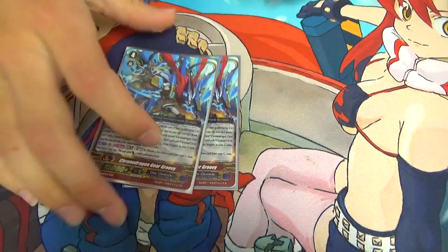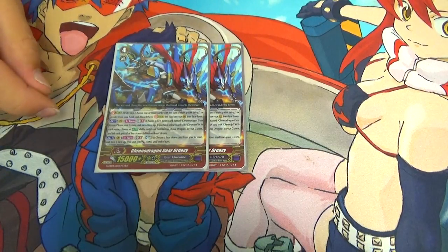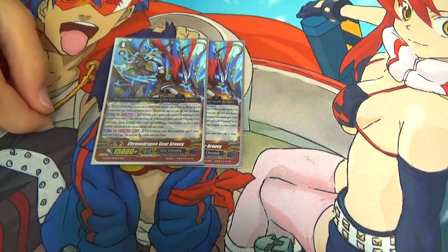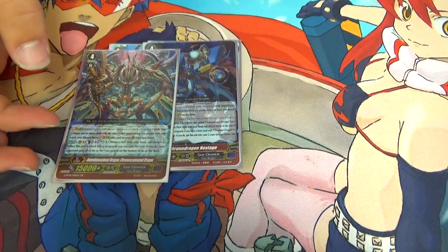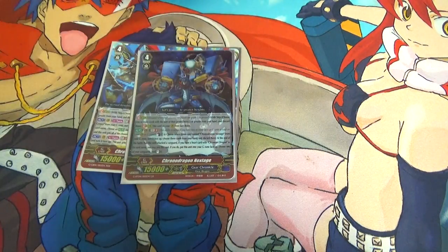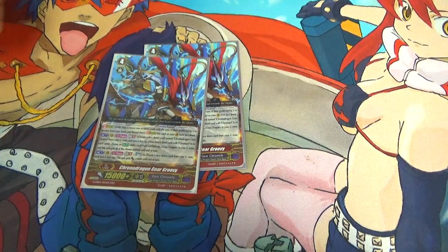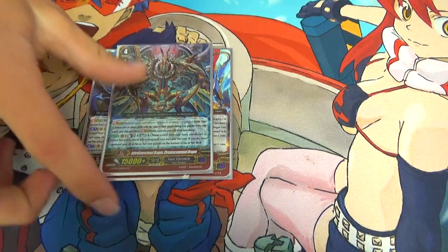G units — two Chrono Dragon Gear Groovy. Its first skill is once per turn, Act, G Persona Blast — flip a copy of itself — then pick two different Gear Dragons that are face-up in your G Zone and it gains one auto-ability of each. The only two I run are Next Stage and Chronos Command, so you make sure you have face-up copies of each, pick their skills to have Next Stage's Restand ability and Chronos Command's Send All Back to the Deck ability. Its other ability is once per turn, Gv3, Soul Blast 1, G Flip any unit — it gains 5k. So you'd flip up the copies you're actually going to target so you don't need to bother striding into them.